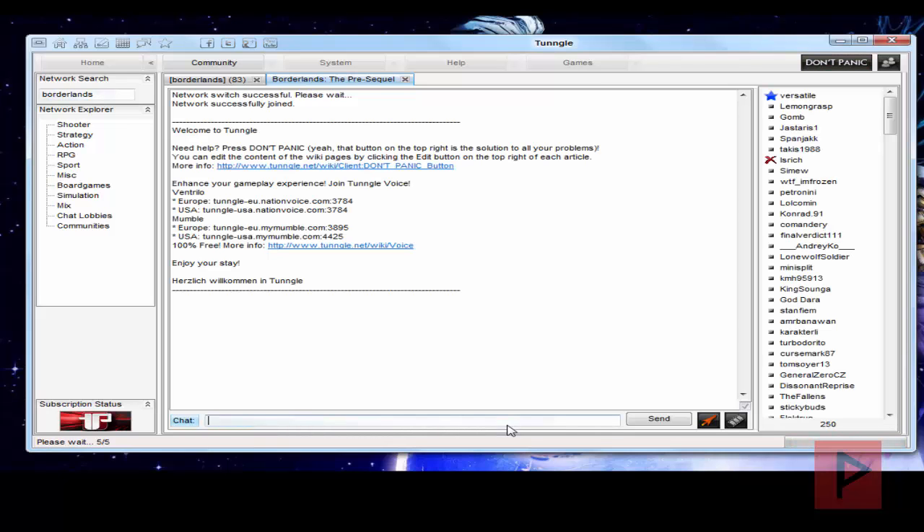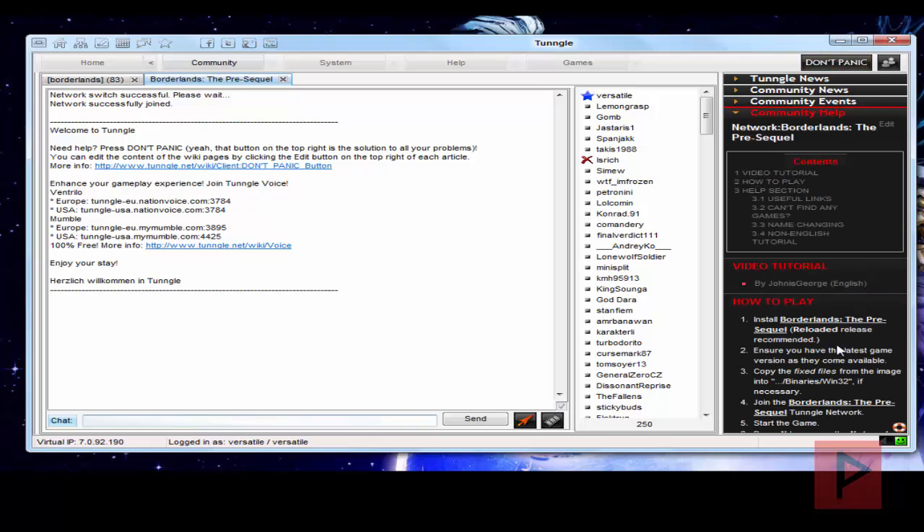Once we're inside the network, just one thing to note: if you ever get confused about what to do with this game in terms of updating or troubleshooting, click on the Don't Panic button. There's a list here of how-to-play instructions, and also how to change your name and other useful things as well.